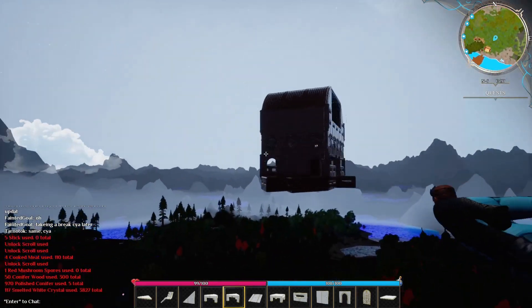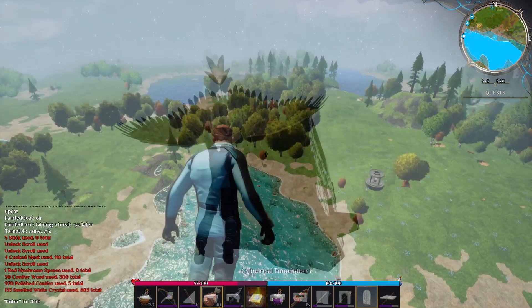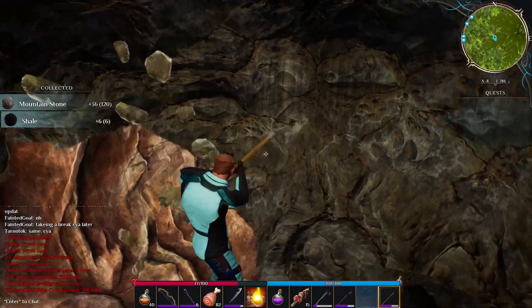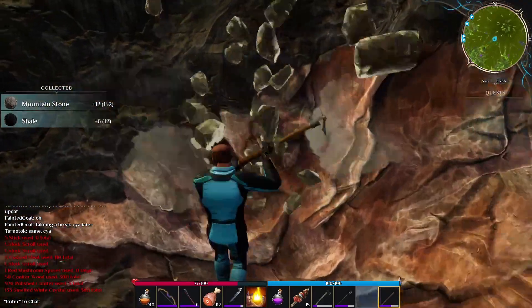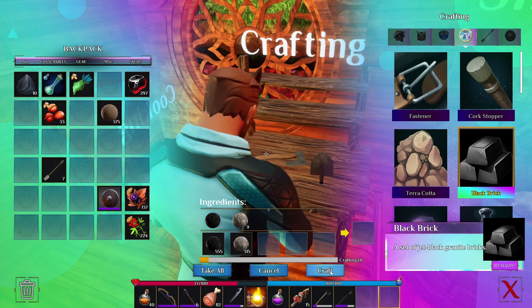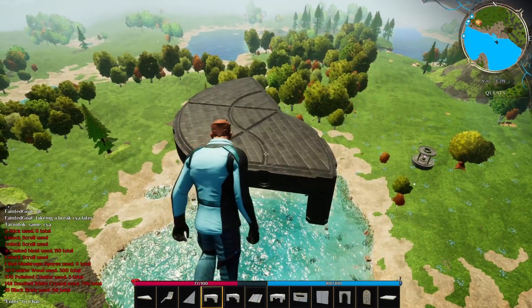And there you have it — that is our floating ship base. Now let's try to do a very small simple build just using the ability to fly. To do this we're going to use a resource called black brick. For that you're going to need mountain stone and shale to craft it at the bench, so let's go farm some. We'll build the second base over the lake, right next to our ship build — it'll just be a simple gazebo.